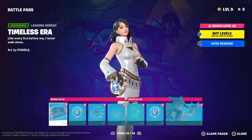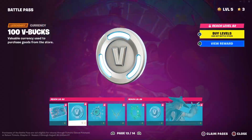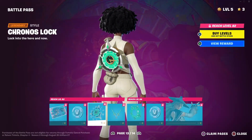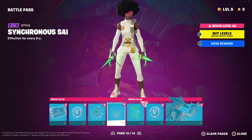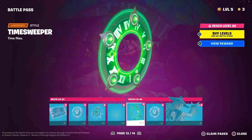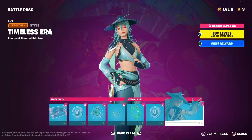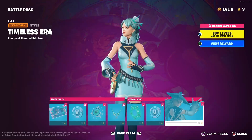On page thirteen you have Timeless Era, 100 V-Bucks — the Timeless Era loading screen — then Chronos Lock which is another style of the clock back bling, and Sychronous again as double pickaxes but in green. Then the Timeless Sweeper glider, 100 V-Bucks, and another style for Timeless Era which is super cool in my opinion — I think the one has a hat on and hat off.